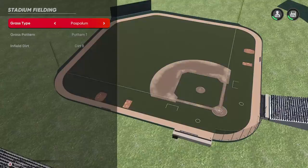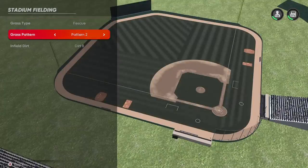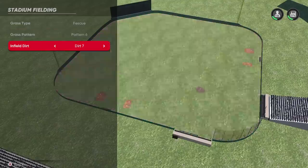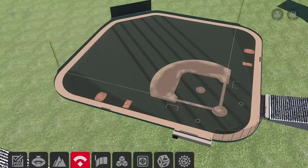Our field already looks pretty depressing, so I thought I'd just turn that up a notch. I went with the fescue grass type — in other words, just dark gray. Never actually seen this in real life. Then we're just going to go with dirt 8, which just looks muddy and gross. Kind of like it.